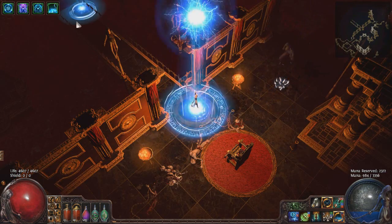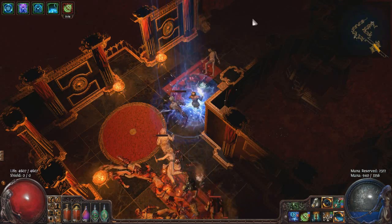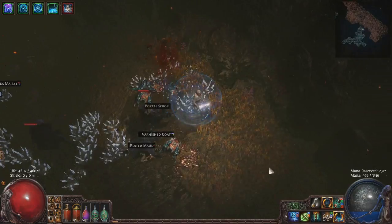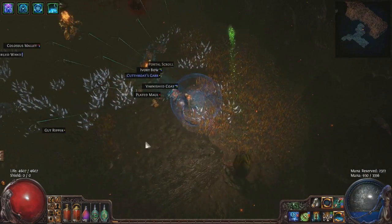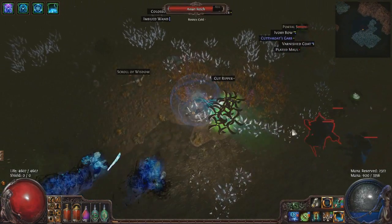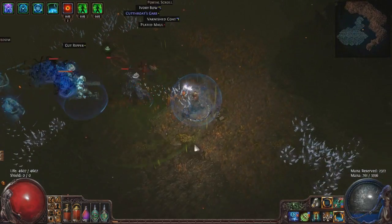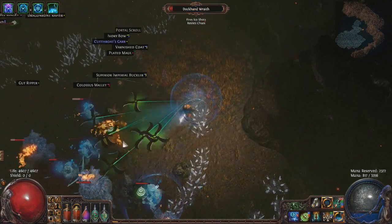I use Lightning Warp a lot when farming easier content like Lunaris runs, and it's also super effective in PvP. It kind of reminds me of the glory days of Diablo 2's teleport — off-screen teleporting, though not quite that powerful. Next up is Enfeeble. This has always been my go-to curse for hardcore leagues, and with all of our other defensive buffs, this is just icing on the cake. However, if you wanted more damage, you could instead run Projectile Weakness or Elemental Weakness. A constant friend on my toolbar is also my Decoy Totem. I primarily use this to group up tougher mobs to EK down, or to distract bosses to keep myself extra safe.